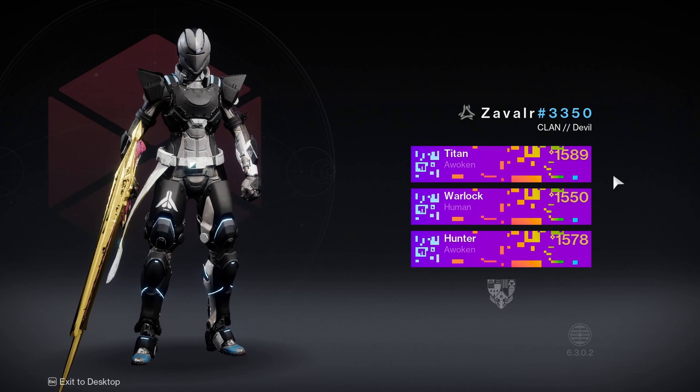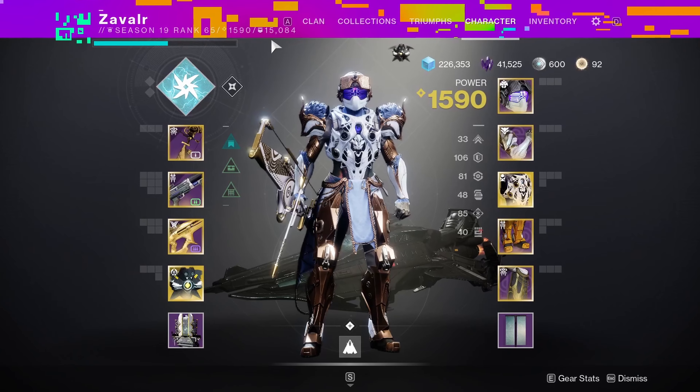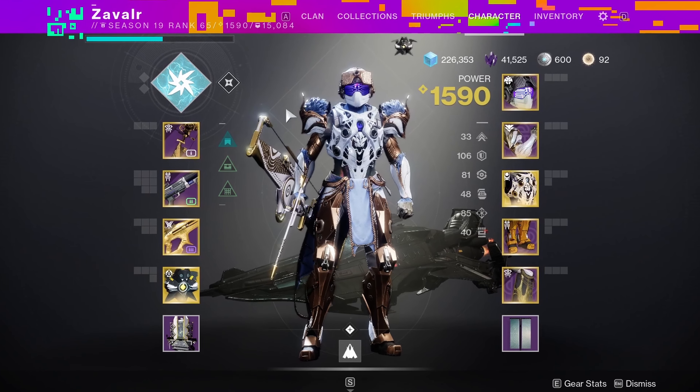This emblem is one of the rarest emblems to come out this season. It is called Binary Cascade. It has a beautiful range of colors and is particularly hard to obtain.